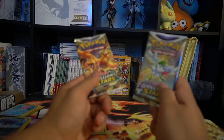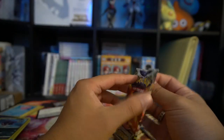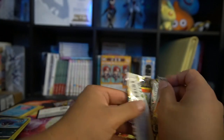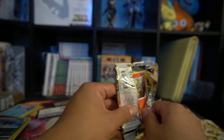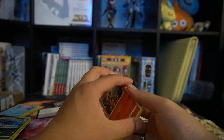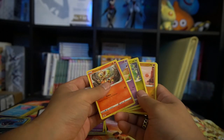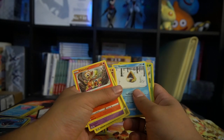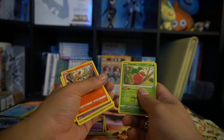Now we're going to Brilliant Stars. I believe Charizard exists in here, so hopefully we can get a Charizard — that'd be awesome. I don't really think I ever had a really good hit in these premium boxes. It'd be really nice to get a really good hit. We have a Cherubi, and then right behind it is a Lapras rare.